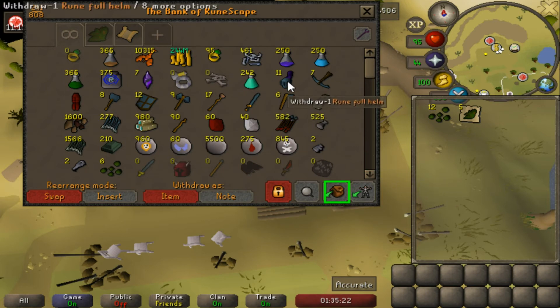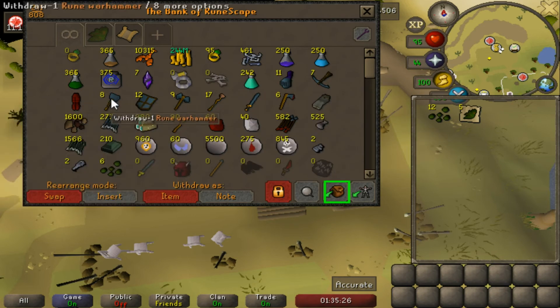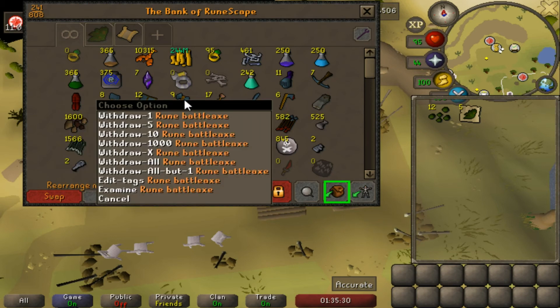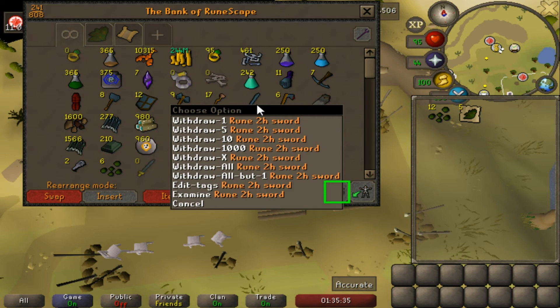This is everything we collected. We started with 200 prayer pots and gained 42 of those. We got 11 rune full helms, 7 rune crossbows, only 1 dragon platelegs, 8 rune warhammers, 12 rune kite shields, 9 rune battleaxes, 17 earth battlestaves, and 1 rune 2H. That last one is not on the regular drop table for wyverns — it's from the rare drop table under a very rare status.